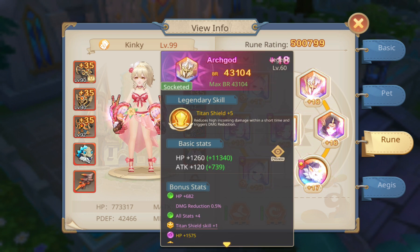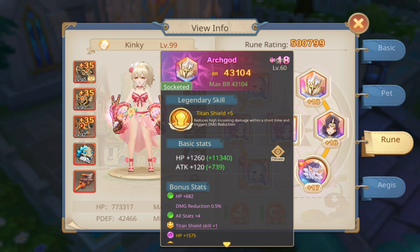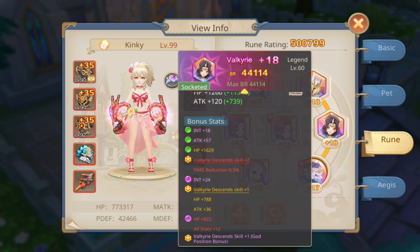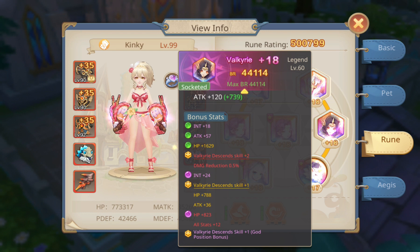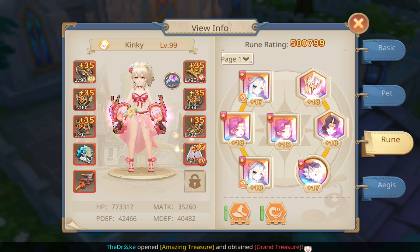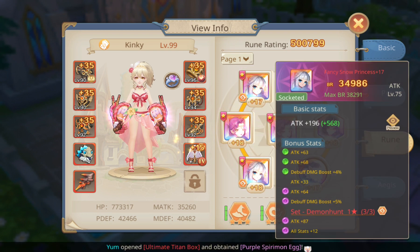Titan Shield plus 5 — dang. Valkyrie Descents plus 7 — no wonder she has such a high VR power. She also runs 2 Dracula for damage bonus and 2 Snap Princess for debuff.